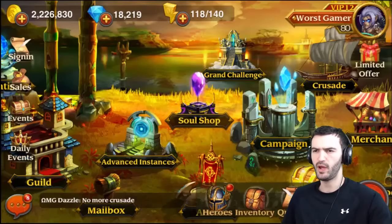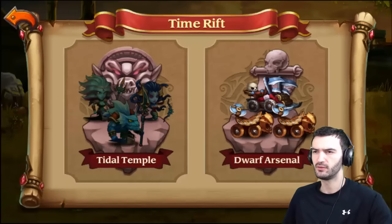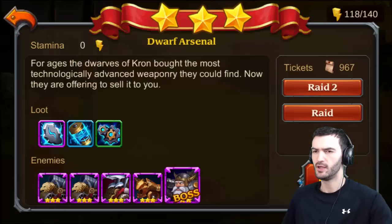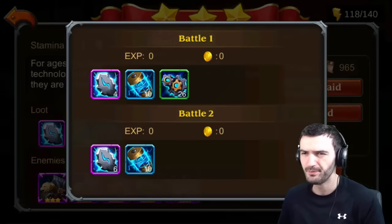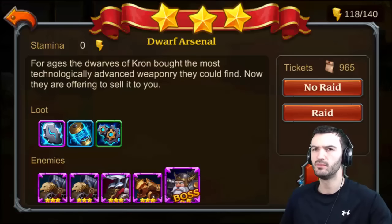Let's head right over to that and do those right away — time rift, Dwarf Arsenal. Difficulty five is done, let's just claim these really quick. So we got 10 of those, 26 of those, six of those — not bad, not bad. We could definitely use the money right now.